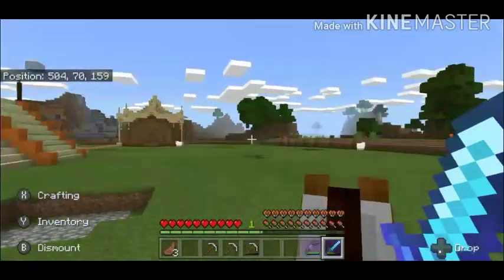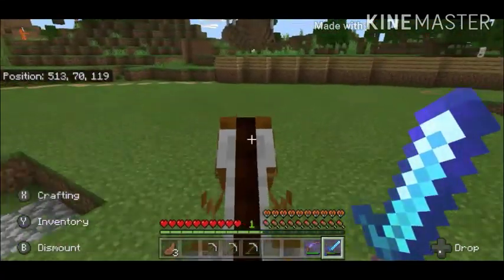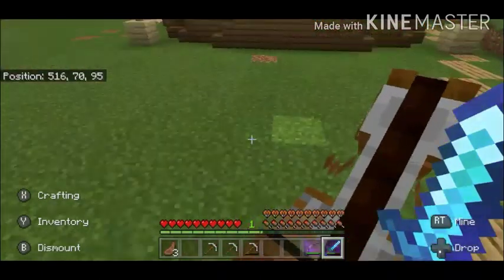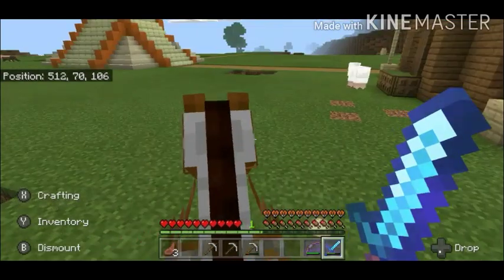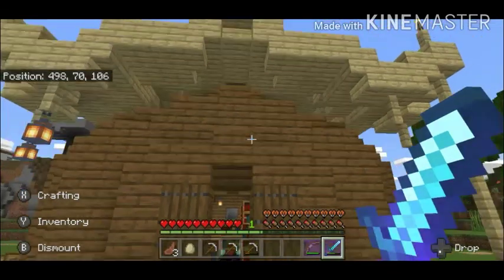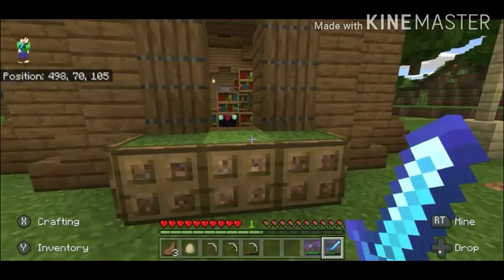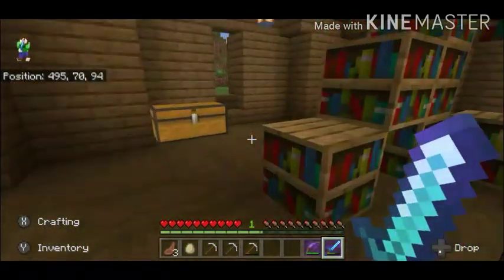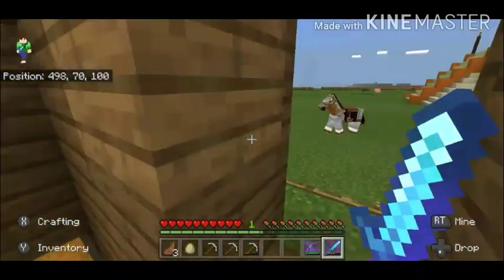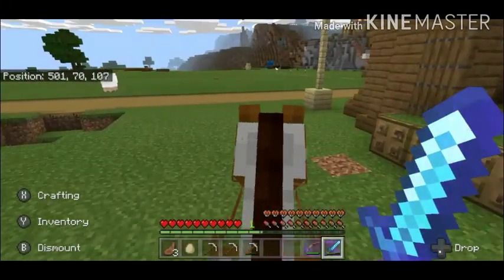It's basically the area where we aren't supposed to build things just for ourselves. We are only allowed to build things within this circle if it's going to be useful for other people. Now in this place, it's actually really cool, and it was built by Mufasa. This is called the enchantment area — it's basically the enchanting room for the community so that it's convenient for everyone to use.